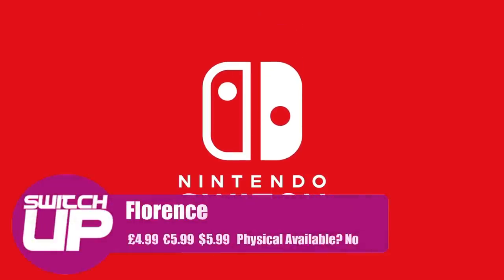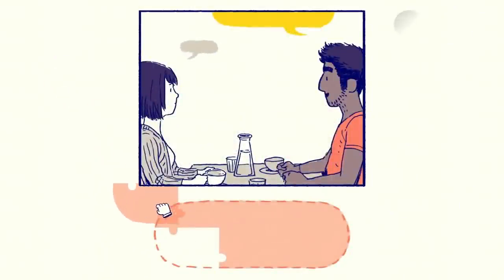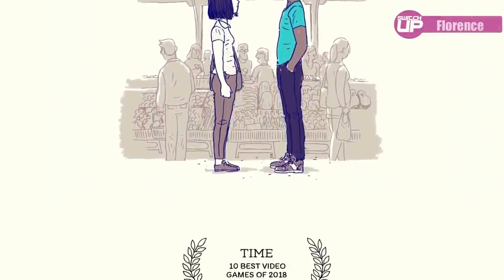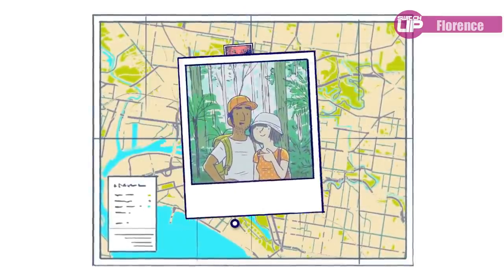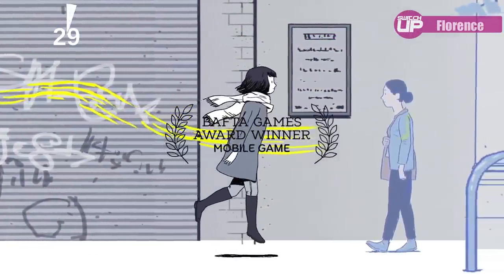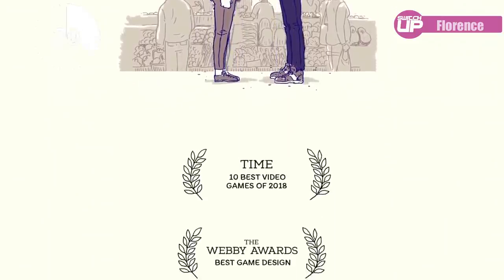Next up we've got another small adventure from Annapurna Interactive called Florence. It describes itself as a story of love and life. At 25, Florence Yale feels a little stuck — her life is an endless routine of work, sleep, and spending too much time on social media, said everyone in 2020. Then one day she meets a cello player named Krish who changes everything about how she sees the world. I love little adventure titles and this looks brilliant. Those guys have such a pedigree of creating and nurturing fine adventure titles, so at five pounds dropping on the 13th, this might be worth having a look at.